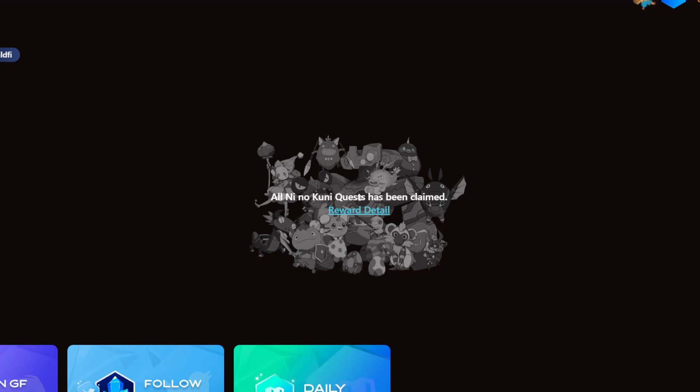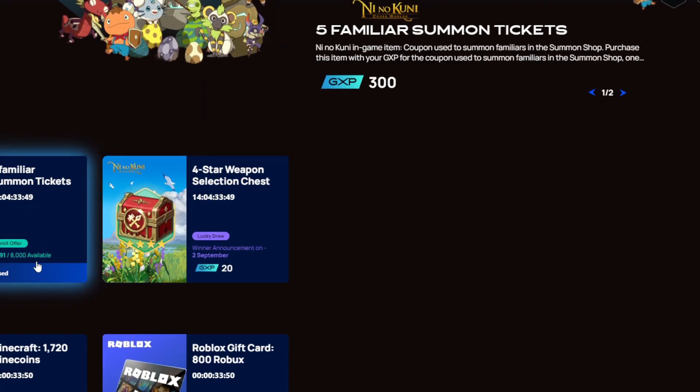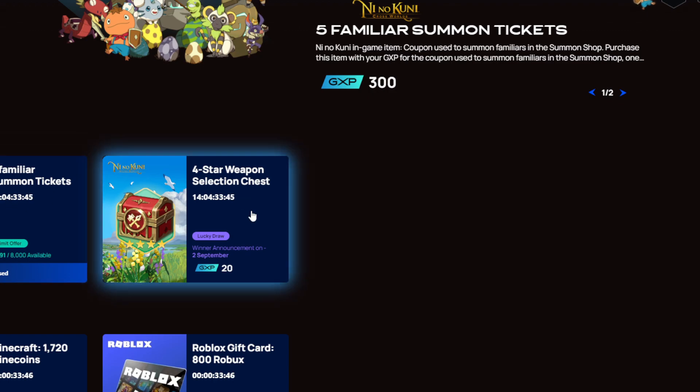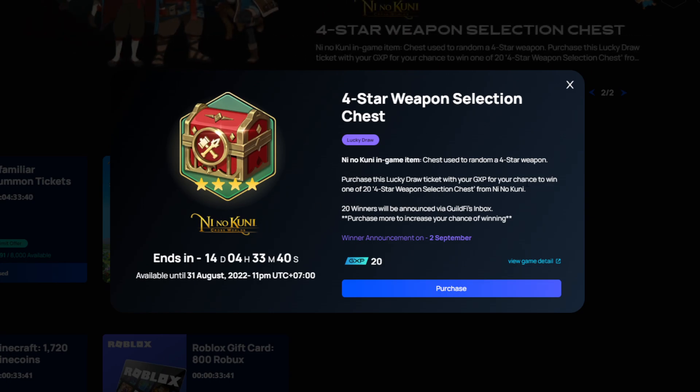You earn 50 points. After you have enough points, you can buy an item. For me, I already spent 300 points to buy some of the tickets. You can also spend 20 tickets for a lucky draw.